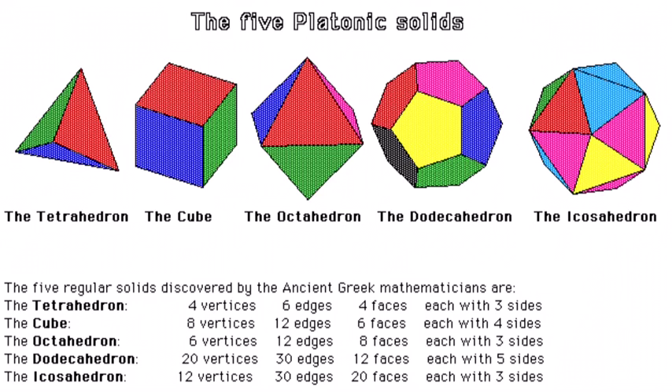The fifth element, ether, was identified by Aristotle, though it was commonly accepted in the east much earlier. Although Aristotle did not identify the fifth element with a platonic solid, the 30-edged dodecahedron is a 12-sided dice. Plato had commented that God used the shape to arrange all the constellations in heaven.